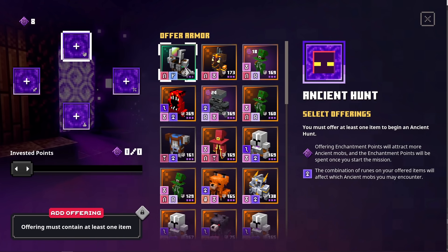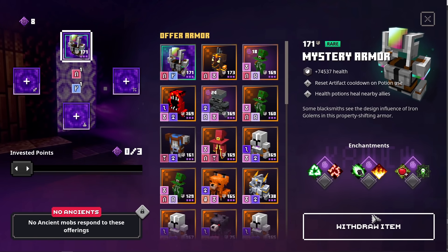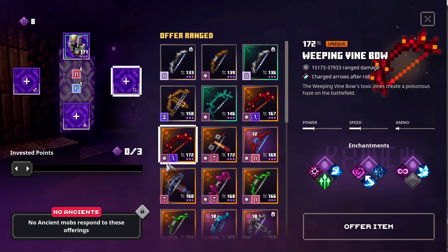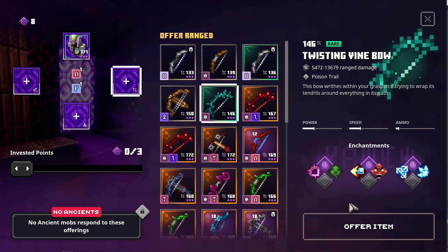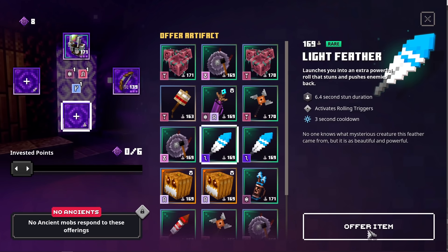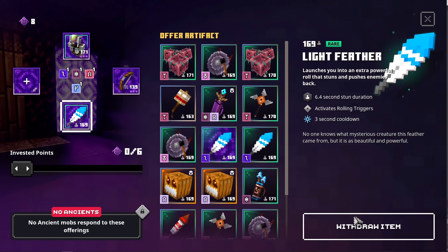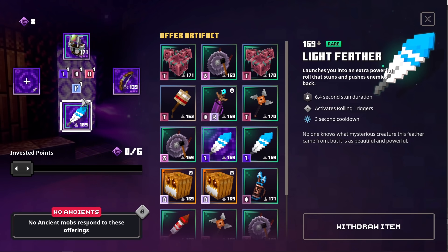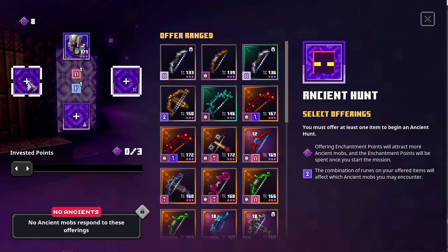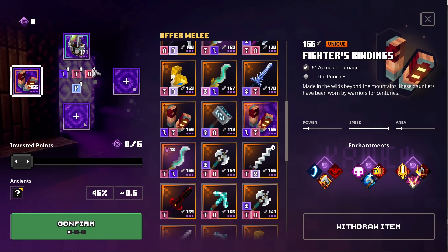So when we sacrifice this we will be able to get an ancient hunt with fighter's bindings ready. This is already our first sacrifice. We need the trident icon next, so let's search for that. The weeping vine bow would be an option because it has the trident icon as well as the L. But we could also just go for the twisting vine bow because it only has this trident, or even the basic bow — best case since it's only a common weapon. So our final sacrifice would be the L icon. But there aren't any ancient mobs responding to these offerings. Once again guys: the trident, the N, the Y, and the L — but looking at the sheet for the mushroom ancient it definitely says the L, trident, Y, and N. So there is some information that's not 100% accurate here, so keep that in mind.